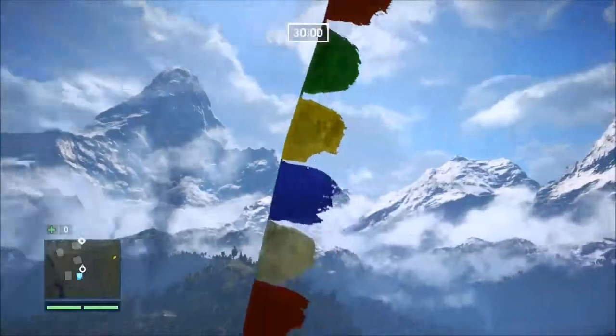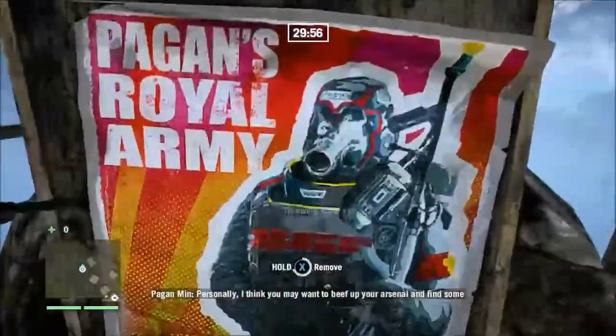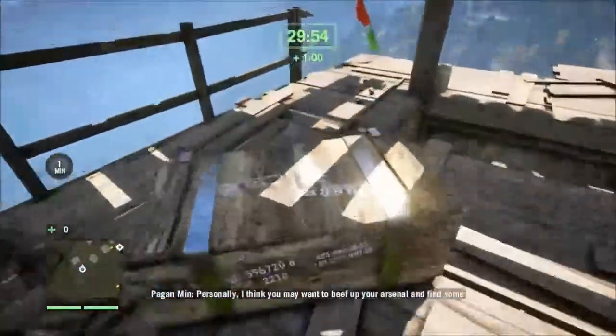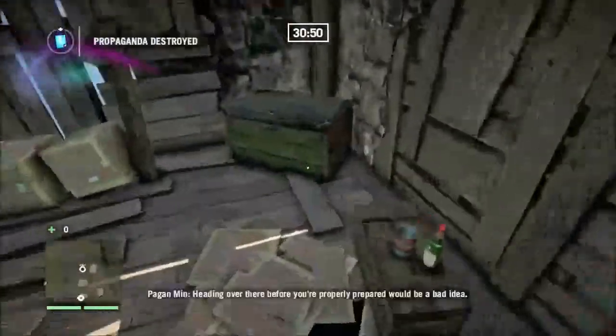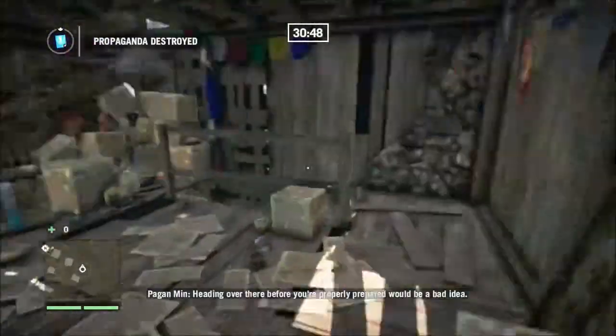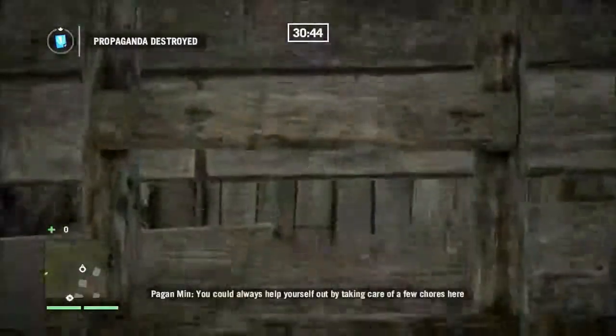When you start Escape from Dergash Prison, you'll begin on a bell tower and your first impulse might be to jump down with the wingsuit to get running because of the timer. But really what you want to do is take your time, slowly climb down — you'll find an ammo chest which will give you a lot of ammo to start with.